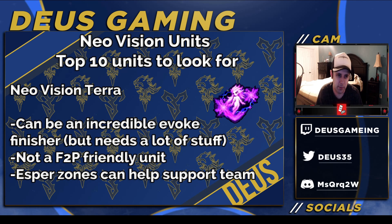I knew Tara was going to be on this list — everyone knows about her, and I already made a full video on her. In short, she's an incredible invoke finisher but needs a lot of equipment and is not free-to-play friendly. Her zones can also support the team — for example, Shiva helps with ice sandwich for Fizzless.